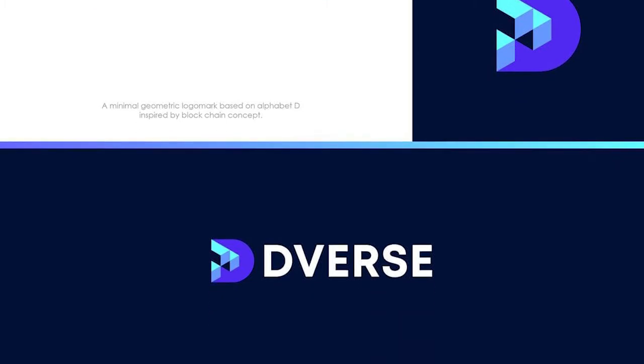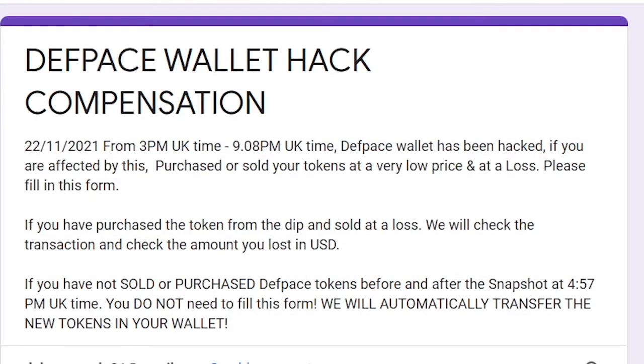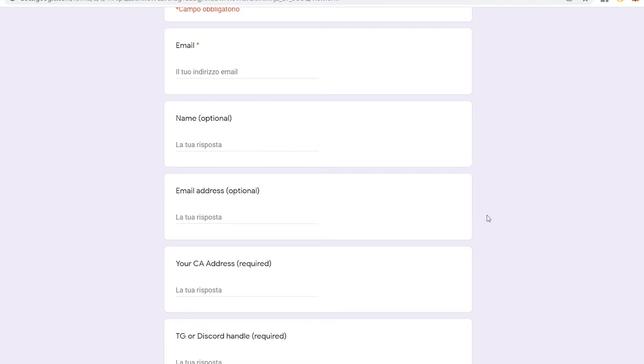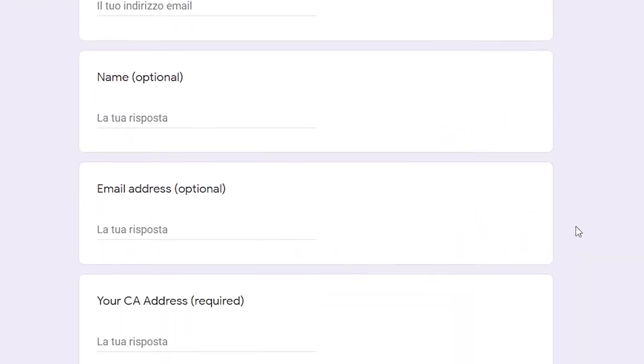This is the first form, guys. For those who bought or sold during an incident — for example, the hack. We actually had a hack. So if you sold or bought any deep tokens, you need to fill up this form, which you can find in the description.